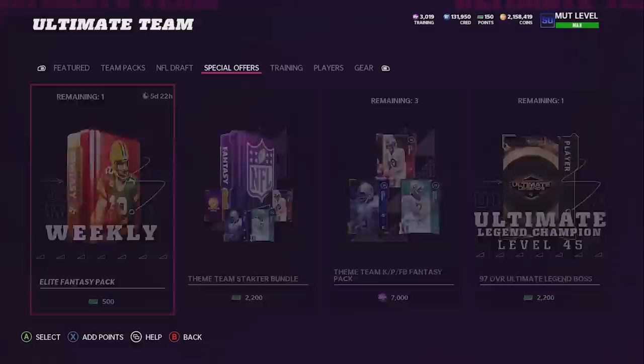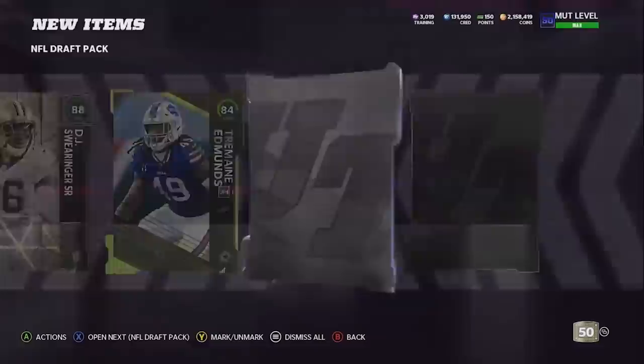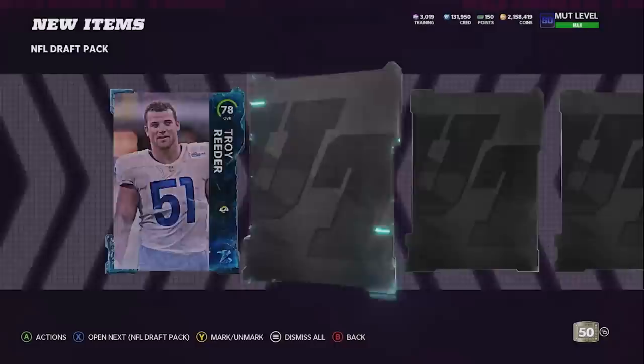Let's rip open the rest of these bundles - 30 unopened packs and they're all super great. We'll start with a few draft packs, then head into some ultimate legends, then some fantasy packs. Out of these draft packs I'm really not looking for much - if I could get one of the current draft pick cards that'd be really cool. We get a 93 right there, a Rising Star 90 Simmons, and just 89s. We seem to be getting cards from other promos more than the good NFL draft cards.